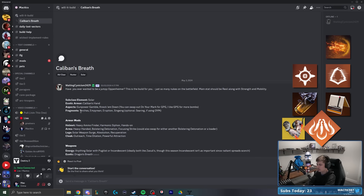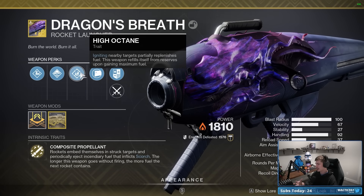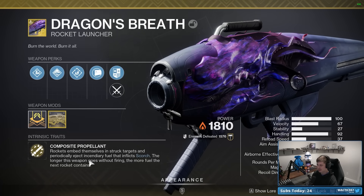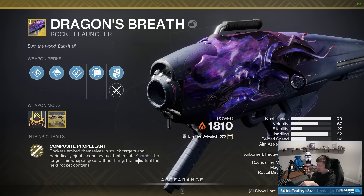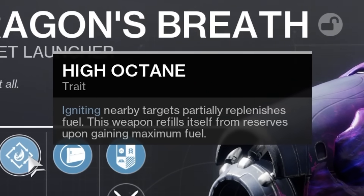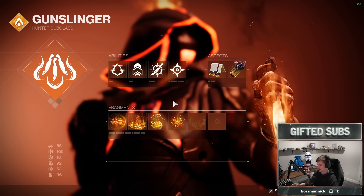For fragments, they have Ember of Torches, Empyrean, Eruption, and Singeing, with Searing optionally in the fifth slot if using On Your Mark since that gives three fragment slots versus the two from Gunpowder Gamble. Since we're using Dragon's Breath, I'm wondering if we want to get Ember of Ashes into one of our fragment slots, because Ember of Ashes increases all scorch stack applications by 50%, which includes Dragon's Breath. That's going to make the rocket do more damage and more quickly proc the High Octane perk where igniting nearby targets partially replenishes fuel.